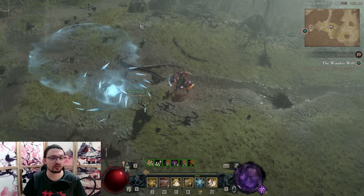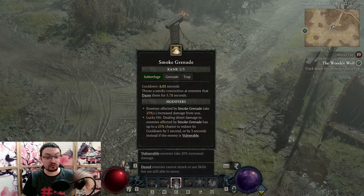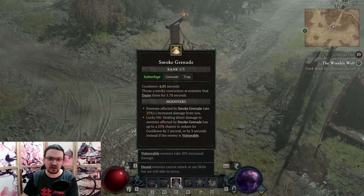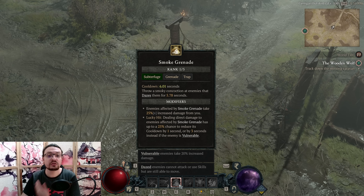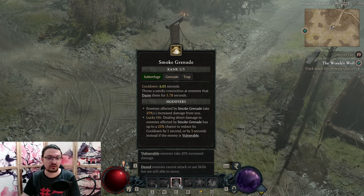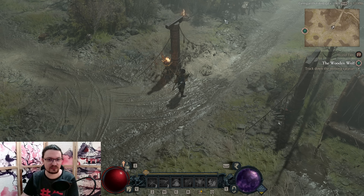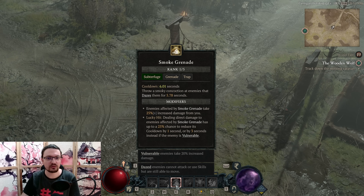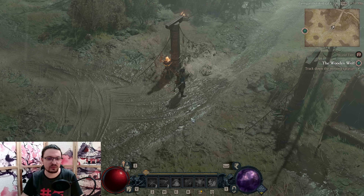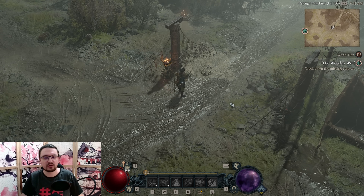Dazed enemies cannot attack or use skills, but are able to move. Once you daze an enemy, you deal increased damage to them because of all the effects of smoke grenade and they will not be able to hit you back — that's six seconds of basically immunity to damage from them. When you throw smoke grenade on elite enemies, you're safe to do whatever you want for six seconds. You can clear out pesky enemies around them and then focus back, repeating this over and over. You're also using caltrops and trapping them, and the vulnerable status from Exploit is not going to run out immediately.